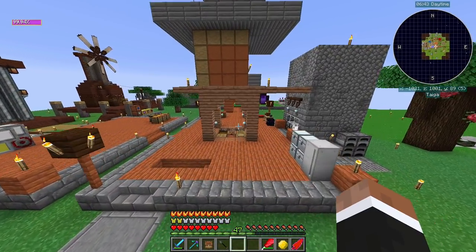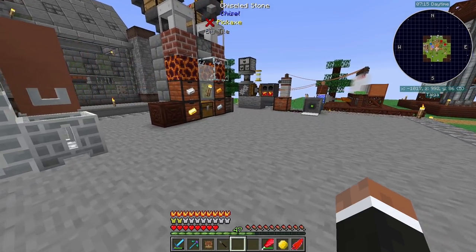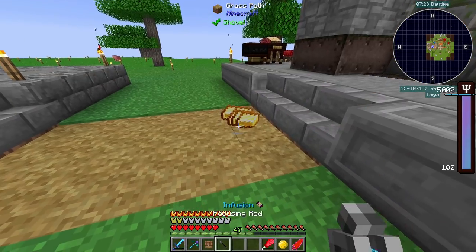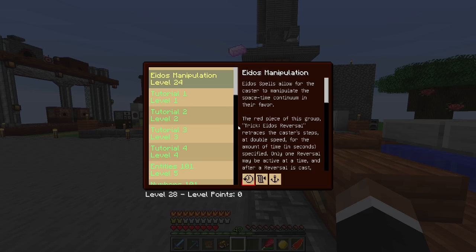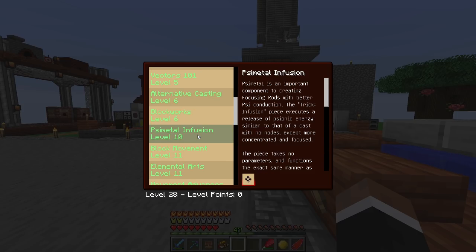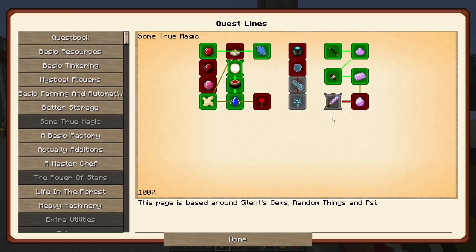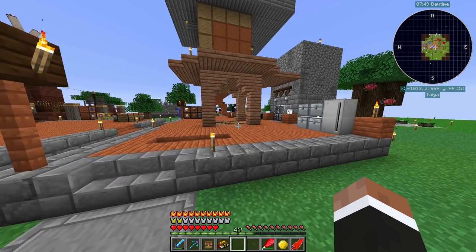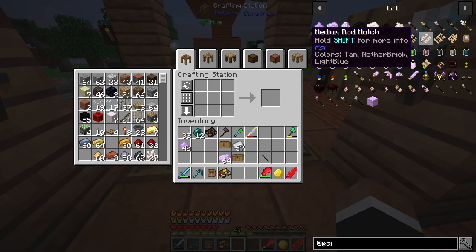So we're gonna need infusion - I think it's gold. Not sure where the lag spikes are coming from - I didn't have them earlier today. That's a stack of psymetal that we did with the infusion thing, and I think that's like level 15. The regular infusion is on 10. That was a quest. And now we need psygems and we're gonna need a bunch of them, but to actually be able to make that we need to upgrade our stuff again.